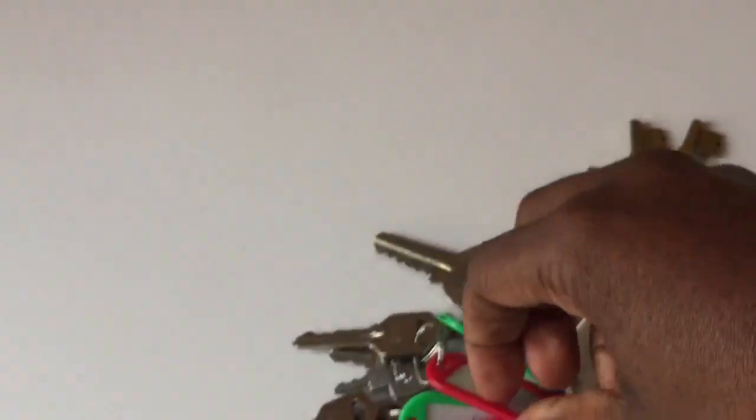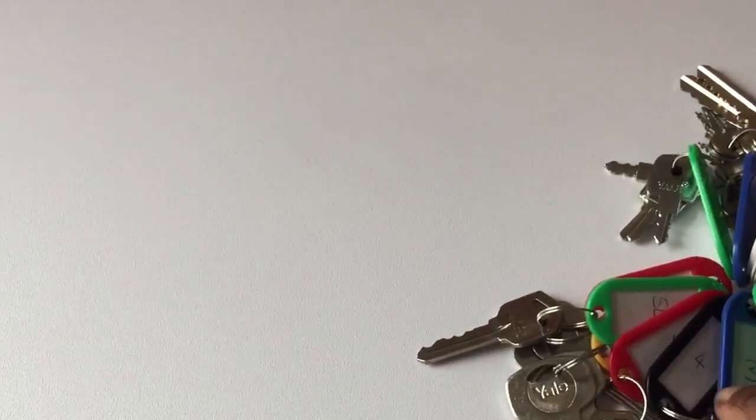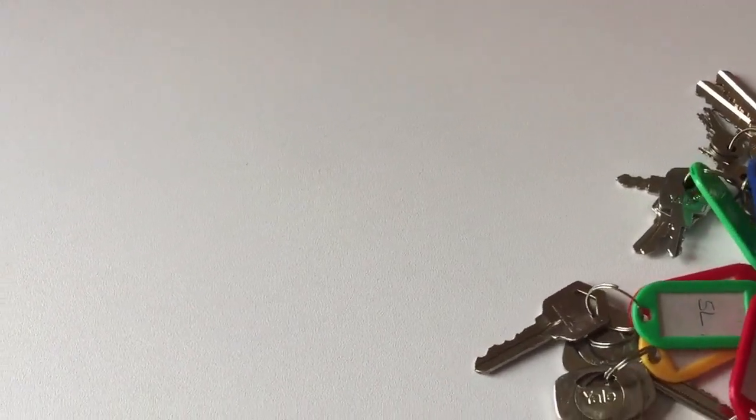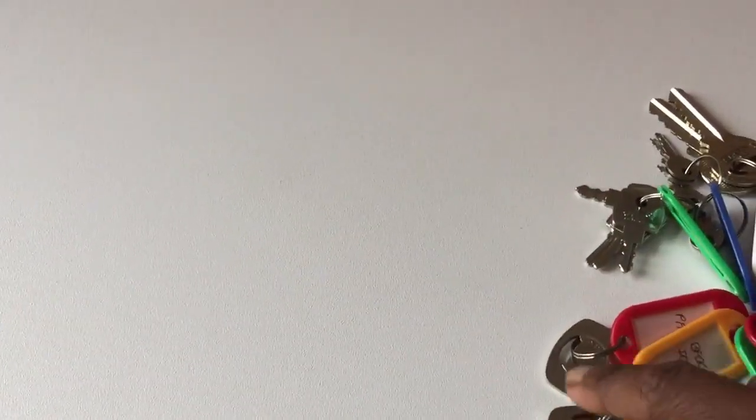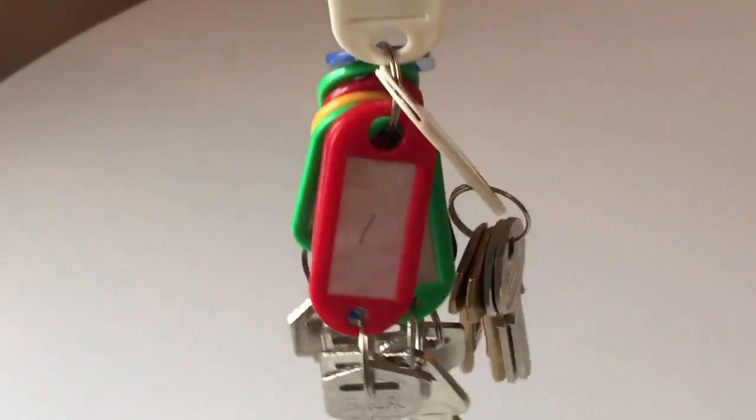Here's another couple of sets of keys. The white one is the main door key, and that's the property code. Then each one has its own key: one, two, three, four, five. This one's got more keys - there's a back door key, a patio key, window keys, a lock-attach key - and each is labeled. So you've got all the keys in one bundle, each individual key labeled so you know exactly what it is.